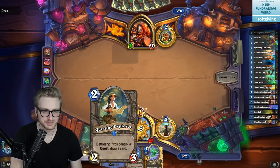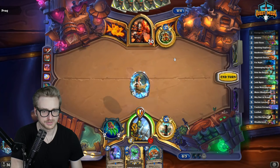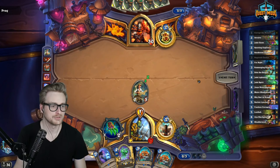Galakrond is maybe a little bit better for me just because it's slower to set up than pirates. Of course it's the right way. We get to do some evolving after the Faceless, which is kind of the ideal time for it.